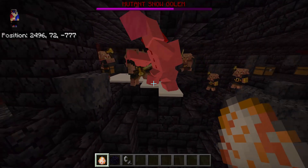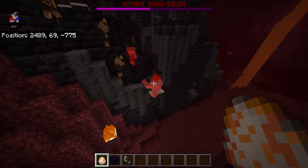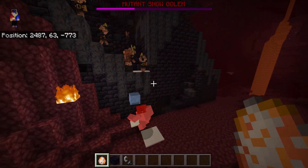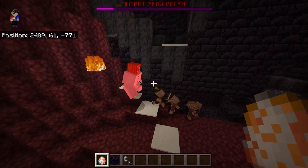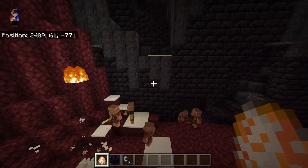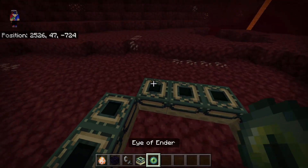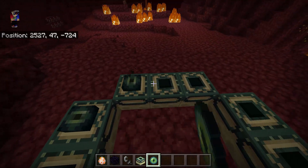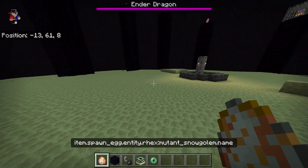It's going to attack each of them, and the rest will come to it. Oh my goodness, they can't reach it! But it's taking damage because it's in the Nether — and it just died. So it's a disadvantage for the Mutant Snow Golem in the Nether because it's too hot there.